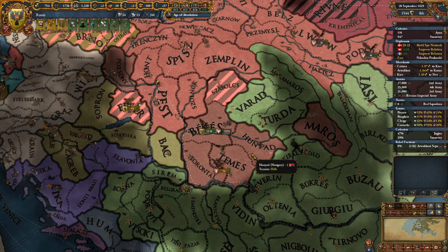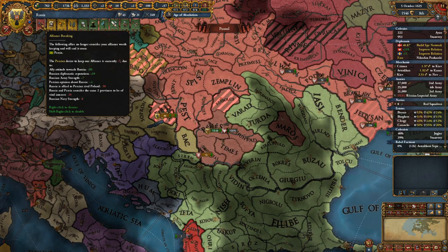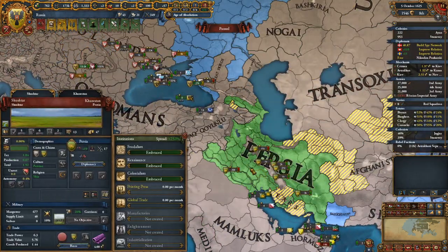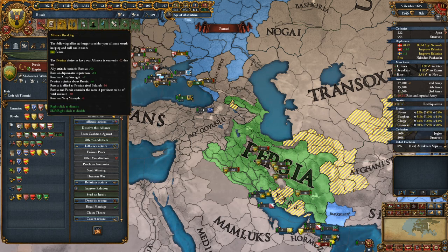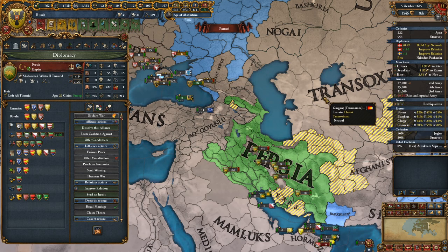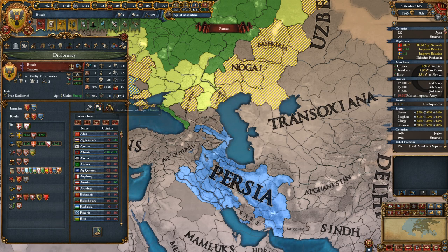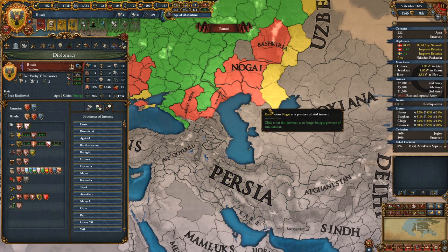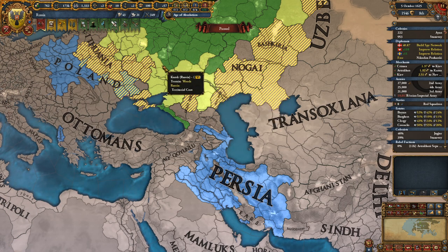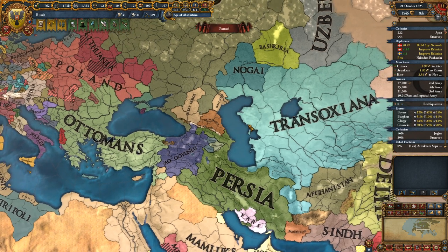Our alliance is breaking because we're allied to Persia, who is their rival. I do want to keep the alliance if at all possible. We're considering vital interests — ignoring those two provinces up there should allow me to keep the alliance. I could easily attack them in the future anyway, so maybe it makes no difference.